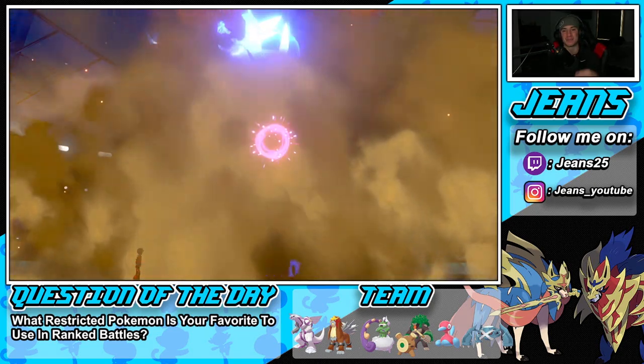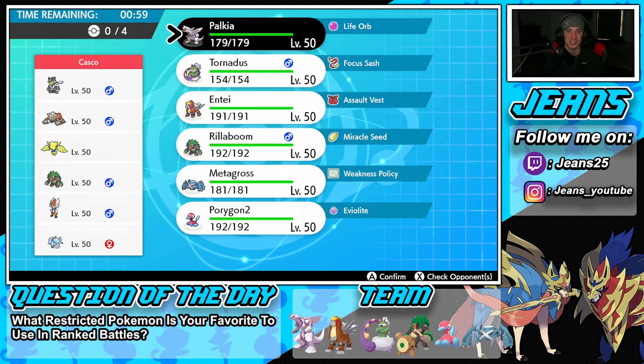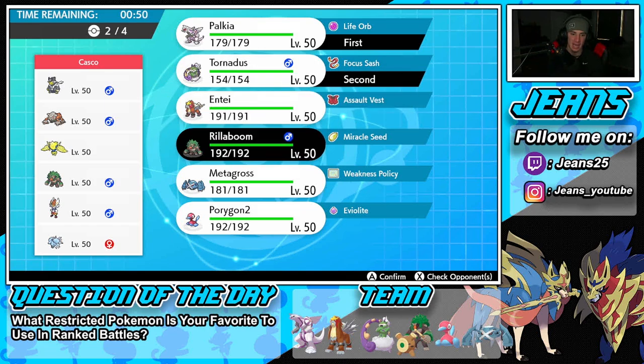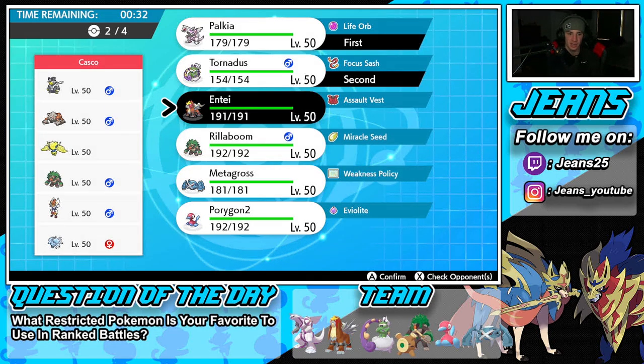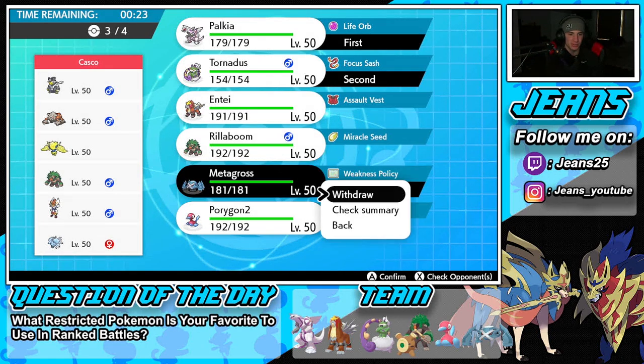Let's hop into the third battle and try to grab ourselves a perfect record. This guy is rocking a team with no restricted mons — pretty cool in Master Ball tier. He has Urshifu, Heatran, Regieleki, Rillaboom, Cinderace, and Alolan Ninetales. We showed off the Metagross combo in the first two battles, so I'll lead Palkia this time. I'll go Tornadus for Tailwind and maybe bring Metagross and Entei in the back instead of Rillaboom.